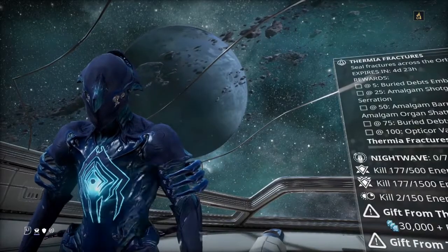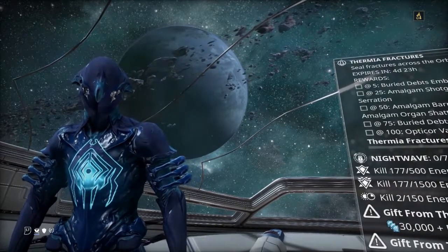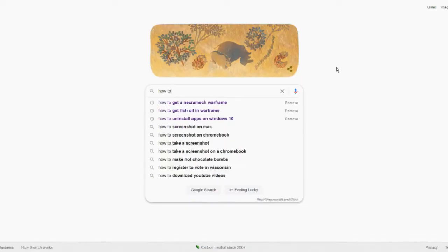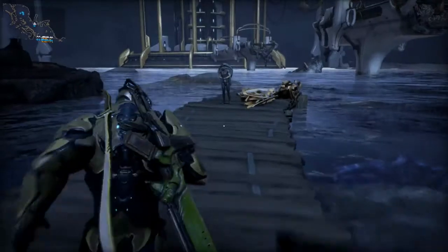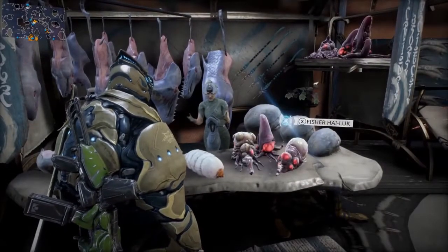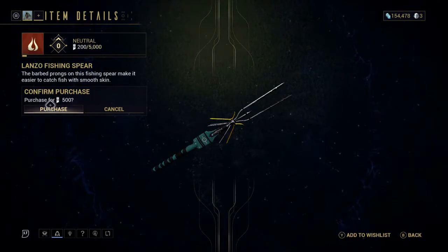Moving on — I have acquired the necessary amount of Iridite and Grokdroll, and now need fish oil. I headed down to Cetus, and once I arrived I looked up how to obtain fish oil because I was now ready to deal with it. PCGamer.com told me I needed to first buy a fishing spear from Hai-Luk for 500 standing. So I went searching for Hai-Luk, eventually found her, then proceeded to try and buy a fishing spear, only to find out I did not have enough standing.